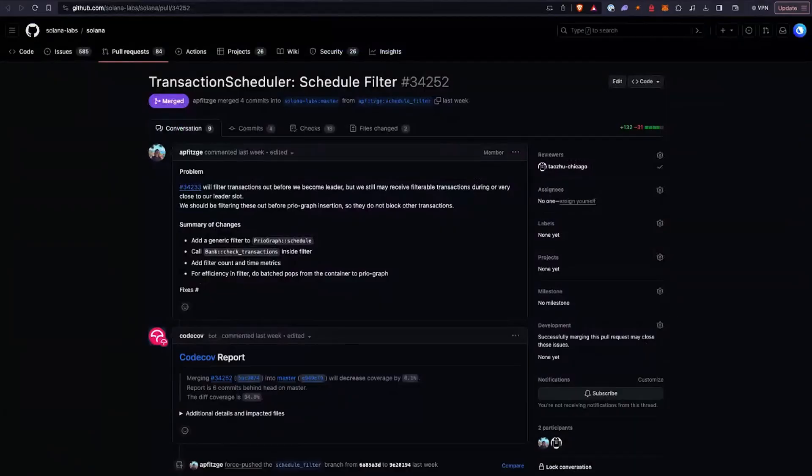Commits this week: there are a couple of commits we've seen on the transaction scheduler. For those that don't know, the transaction scheduler, as it sounds, helps you schedule transactions to be executed on the network. Every validator has this transaction scheduler, and it basically helps get you to local fee markets and figure out that priority fees are correctly ordered. The commits we've seen this week are some schedule filters — basically, if you receive transactions that are expiring close to your leader slot, you can tell when transactions are going to expire based on transaction age and whether they're already processed. If they are, just filter them out because they're not going to be used anymore. This can lessen the load on validators and help the scheduler perform better, especially under network congestion.